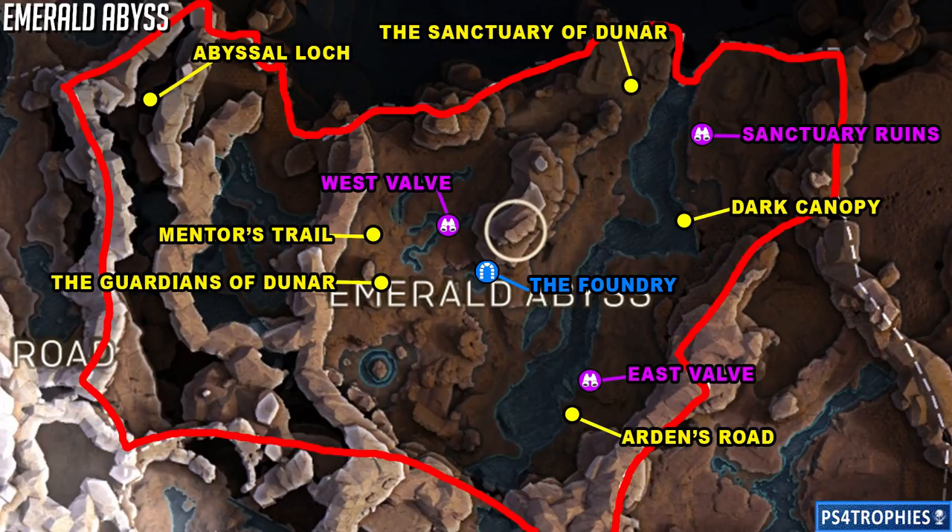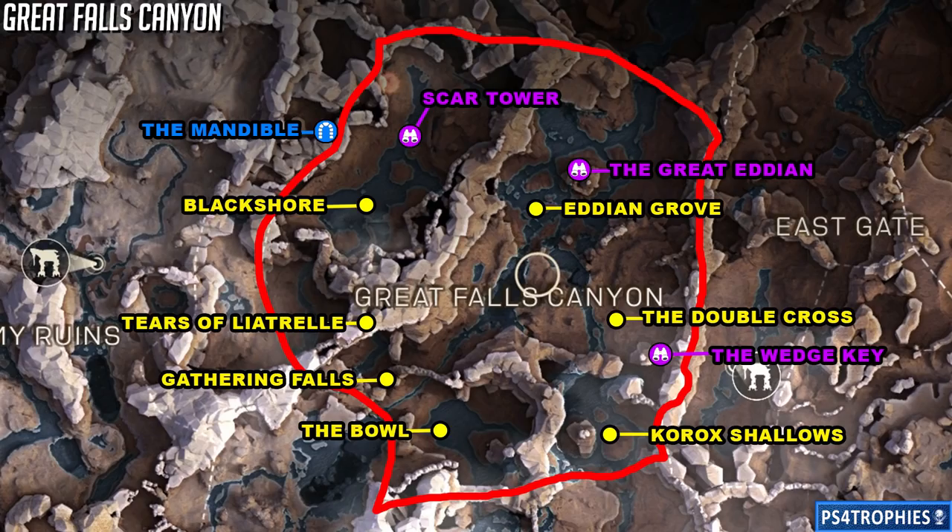The locations I'm showing you are pretty spot-on to where the landmark actually is — give or take a few meters. Emerald Abyss has 10 total locations: six districts, three landmarks, and one hidden place.